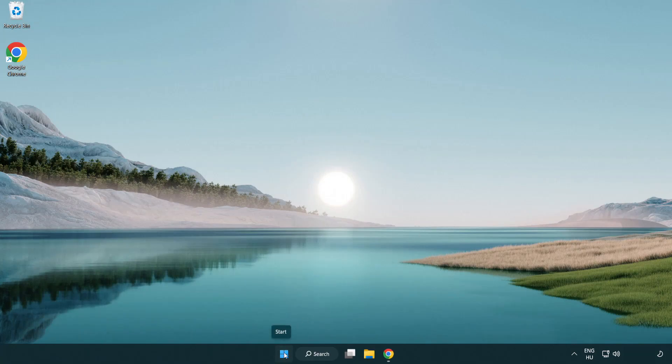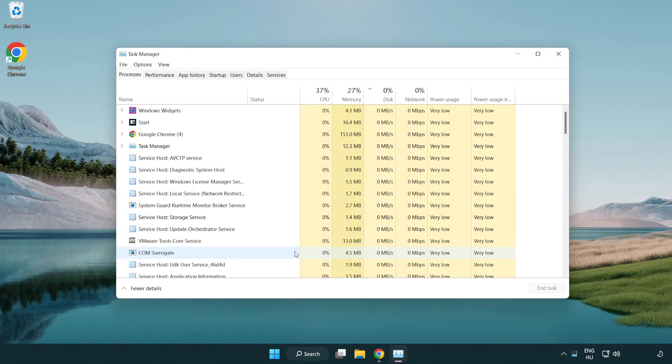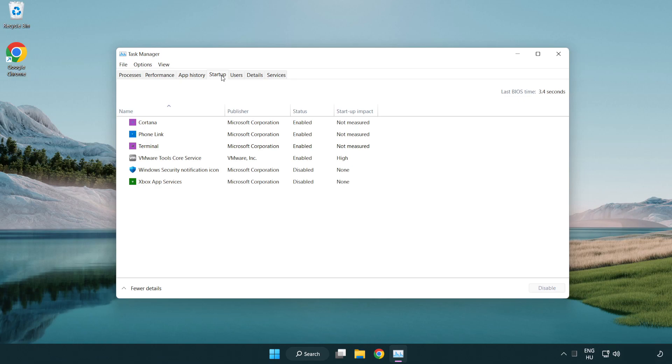Right-click the Start menu and open Task Manager. Close any applications you are not using. Click 'Startup' to make changes and disable unused startup applications. Close the window.